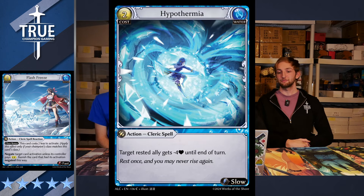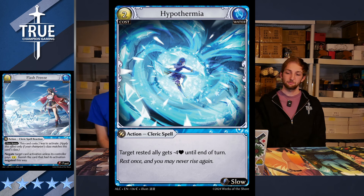Next up, Hypothermia — a two-cost slow-action Cleric spell. Target rested ally gets minus four health until end of turn. If an ally's health hits zero, it goes to the graveyard. So this basically reads: two-cost, deal four damage — but better, because it's almost like two-cost, deal four unpreventable damage. Damage reductions can't stop this since they're rested. Anything that gives plus health like Favorable Wins is already stopping a card that says deal four damage. I think this card is pretty good. Rating: four.